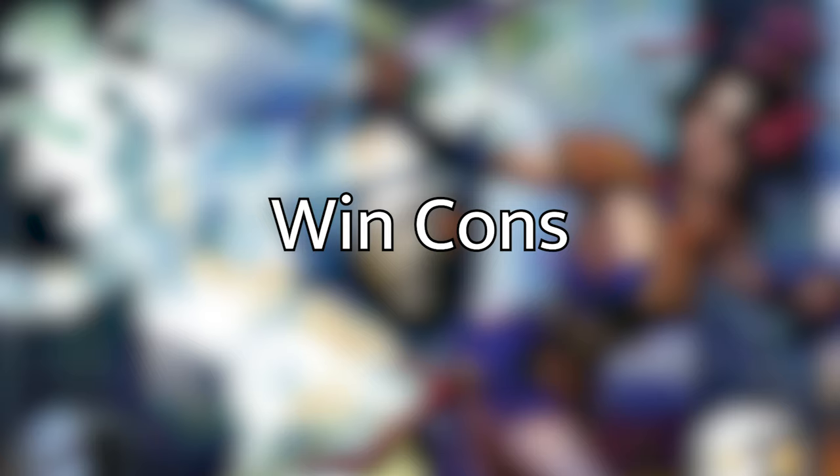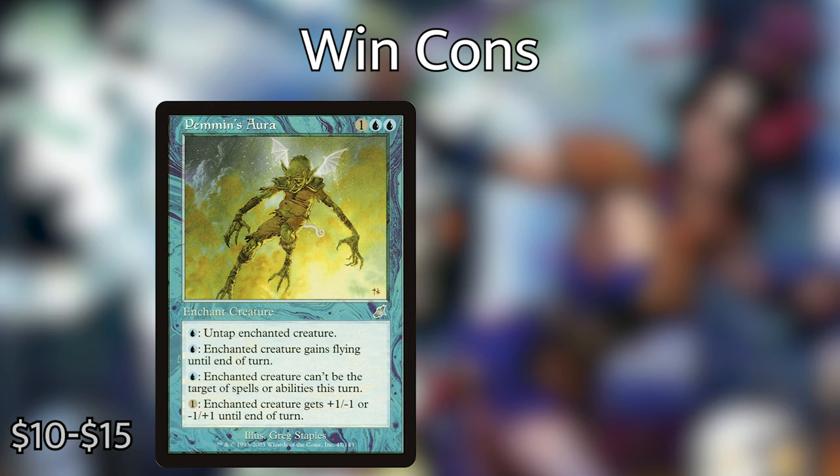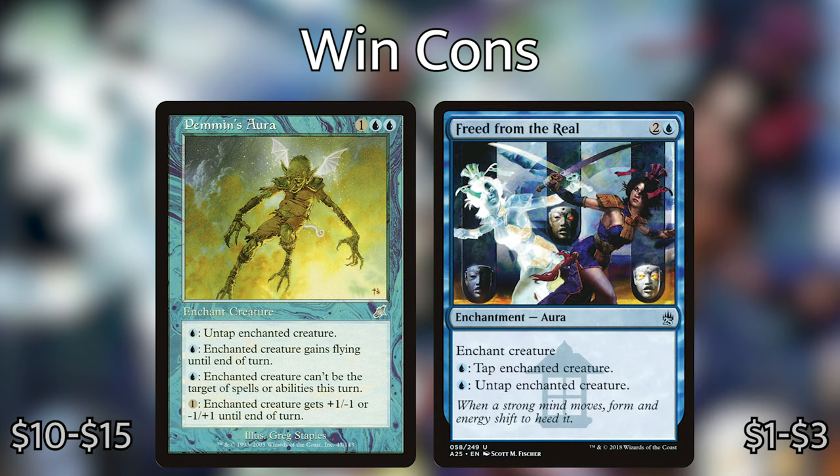Moving on to the win conditions. There are two cards in this deck that allow us to make infinite mana. The first one is Pemmin's Aura — one blue blue — an enchantment with three one-blue abilities: untap enchanted creature; give it flying until end of turn; or it can't be the target of spells or abilities this turn. Plus a generic ability to give it plus one/minus one or minus one/plus one. The second one is Freed from the Real — two and a blue — enchant creature: blue, tap enchanted creature; blue, untap enchanted creature. Both cards have a cost that allows us to untap a creature for just one blue mana. So if we put one of these enchantments onto Zaxara and tap Zaxara for two blue, we can use one of those blues to untap Zaxara and do it again, essentially creating infinite blue mana, and then infinite mana of any color.